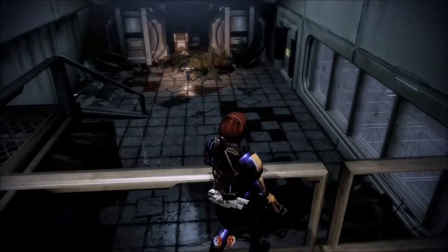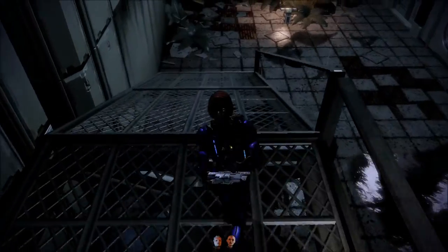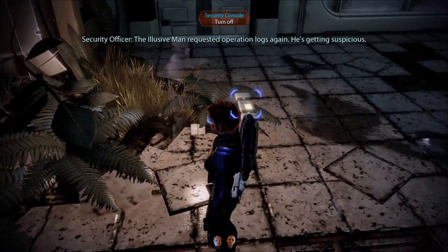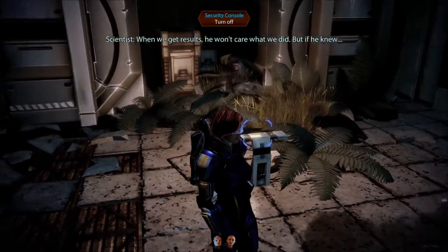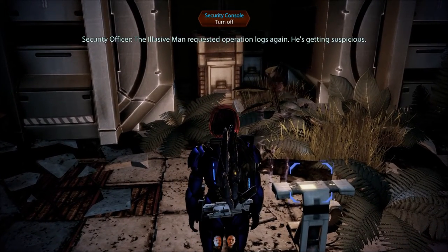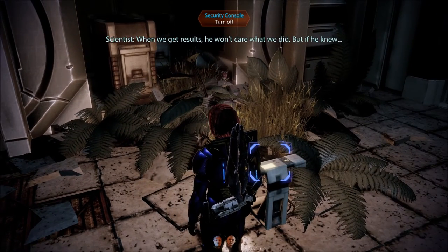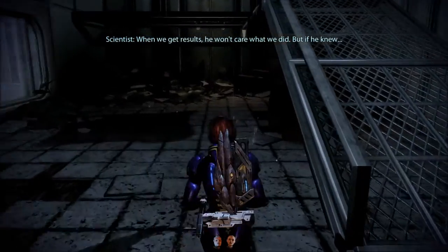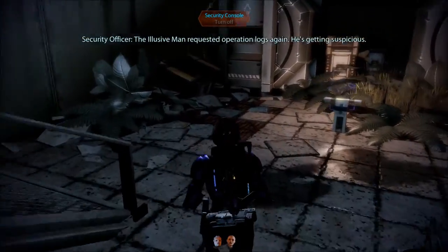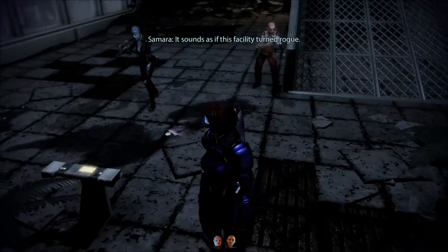Someone says 'nobody left but us.' The logs reveal: 'The Elusive Man requested operation logs again. He's getting suspicious. When we get results, he won't care what we did. But if he knew — he won't find out.' It sounds as if this facility turned rogue — they were hiding something from the Elusive Man, though the logs don't say what.